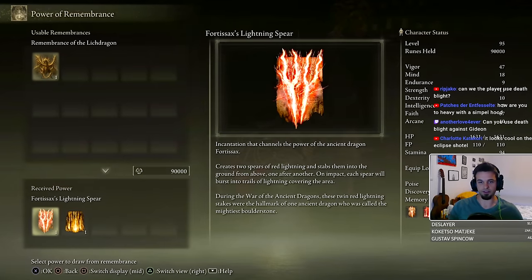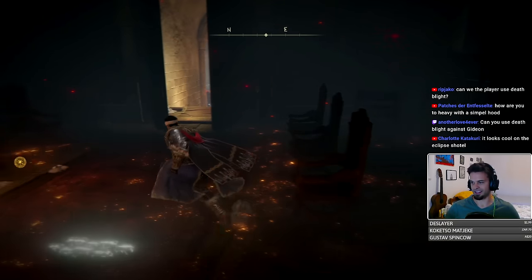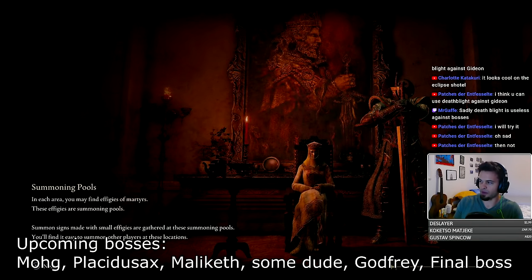With him down, we are able to grab our next and final ancient dragon spell — Fortissax's Lightning Spear — which we'll make great use of in the upcoming boss encounters. Let's go kill Mohg first, then we're gonna go to Maliketh, Gideon, Radagon, and so on.